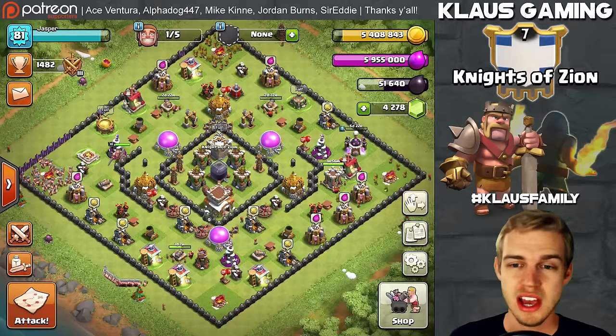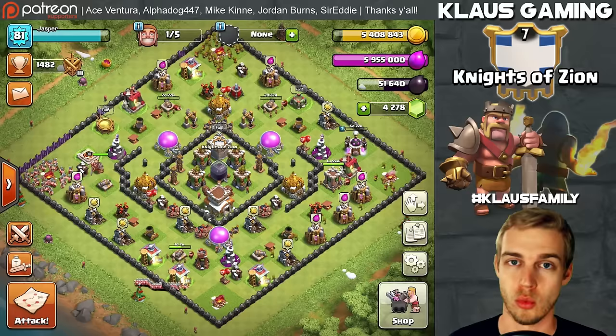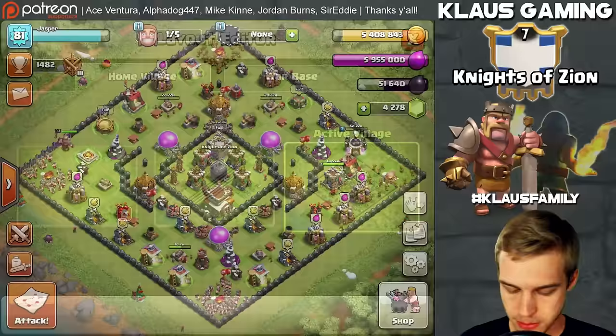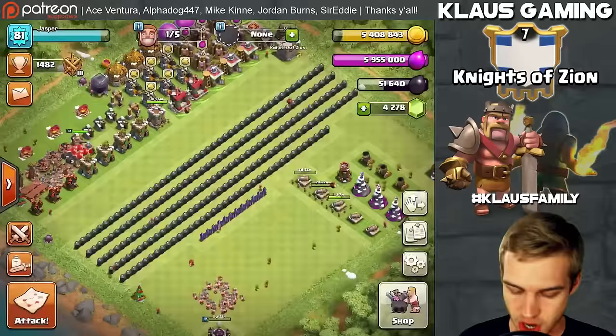We have maxed out all of our archer towers, which is cool because if we go back to our regular base there are a lot of archer towers in the core — so this base defends a lot better now, obviously with the max teslas as well. We're protecting the dark elixir extremely well. I get a lot of people asking why I'm using this base — it works very very well, it's very hard to funnel and hard to direct troops.